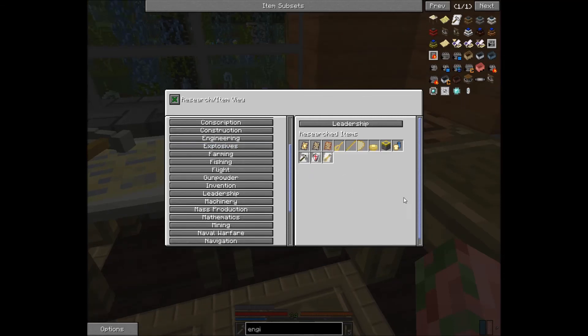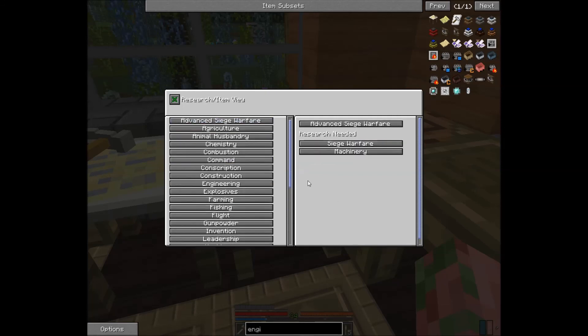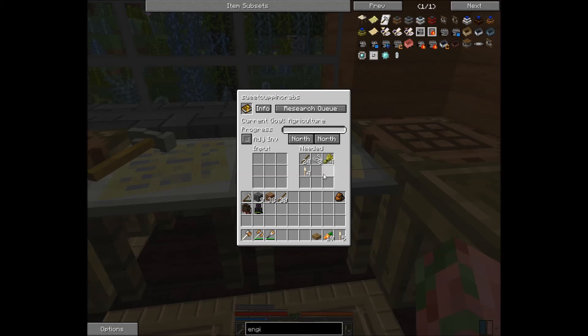We'll be covering each aspect of this separately in bite-size increments. In the next episode, we'll be crafting NPCs to start work for us, and I'll show you how to get them working. This has been Alien Sweet Potato with another To The Point Tutorial. Happy adventuring!